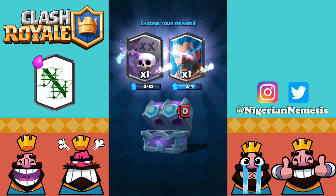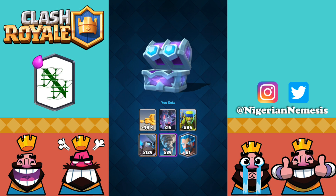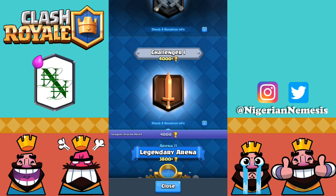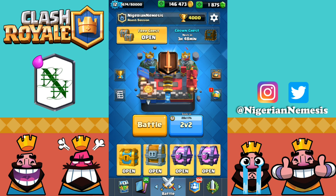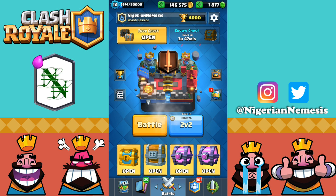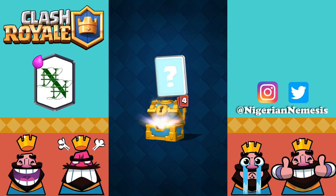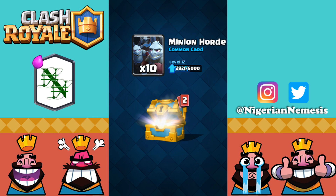We already got our graveyard to level three, and the ice wizard just needs one more to get to level three, just in case he receives some kind of monstrous buff. We are now reset back to Challenger 1 because I wasn't above 4900, but let's see if we get anything nice from these free chests — nothing in the first one, nothing super exciting in the second one, and now we have this gold chest to pop open.